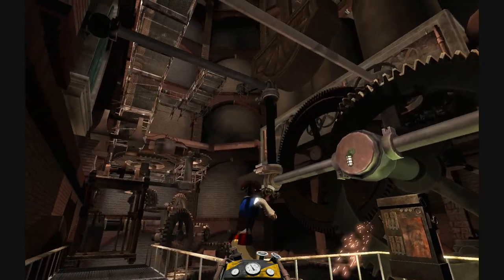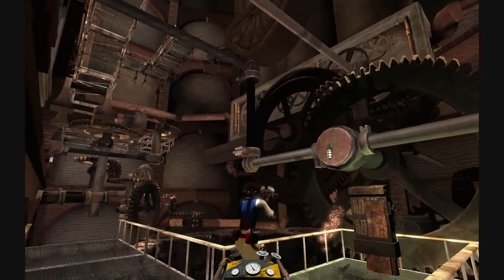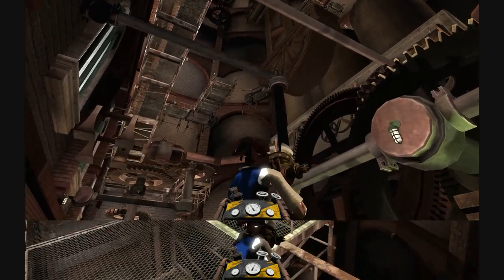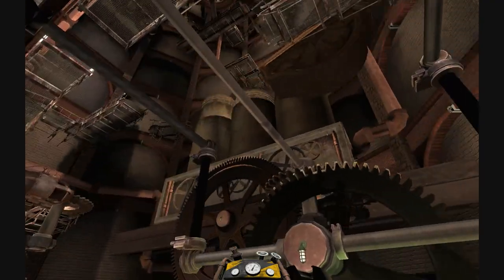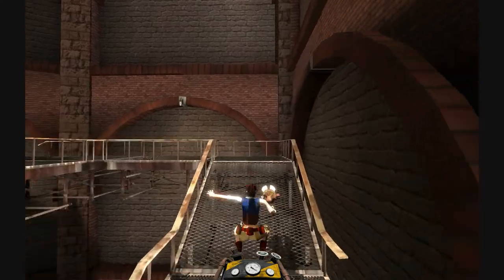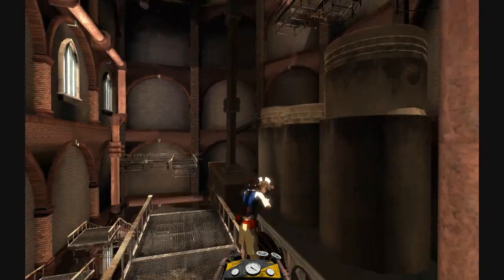The second third of the clock tower features very difficult platforming across large areas and some new challenges in the form of a giant pendulum and some fast-moving pistons. Platforming across the moving pendulum and pistons is by far one of the coolest moments of Clockwork.